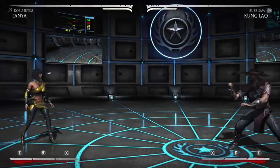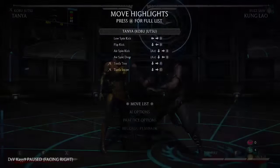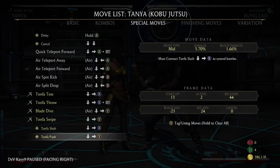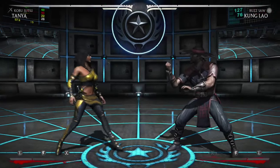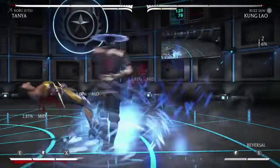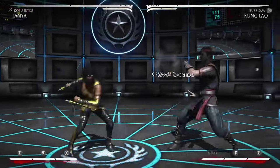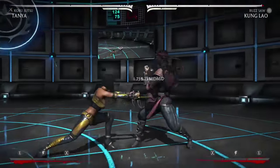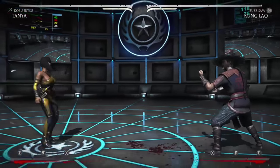Let me set the computer to do a reversal EX spin after I do the last delayed rekka — watch what happens. Couldn't punish it. Now let's see how minus that string is: minus 23. Tanya's EX spin is seven frames, but couldn't punish it because it was delayed, so it's plus. Now watch how the computer punishes the rekka when I do not delay it. You can see it's really easy for the computer to punish it.